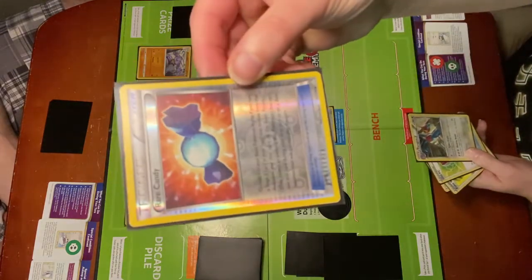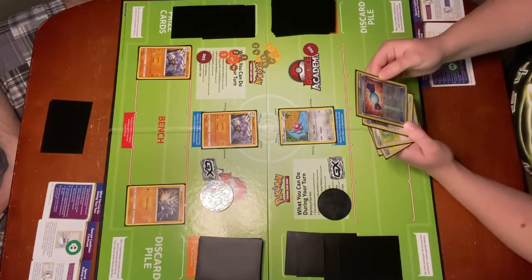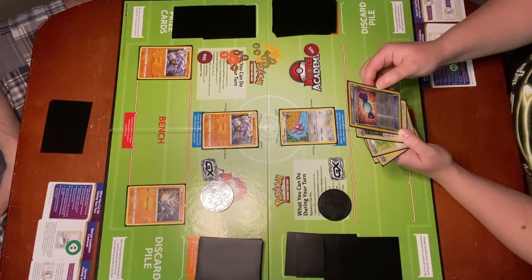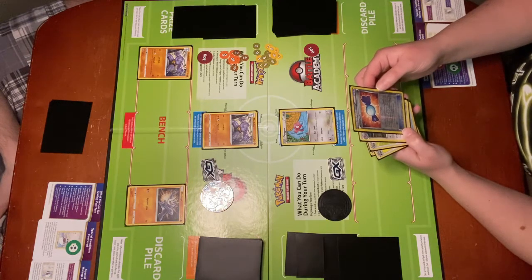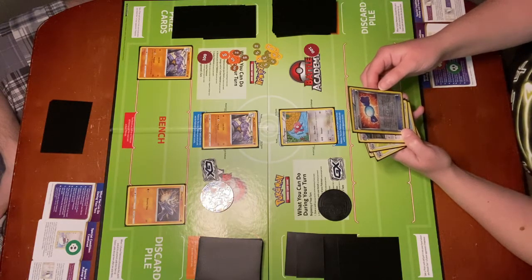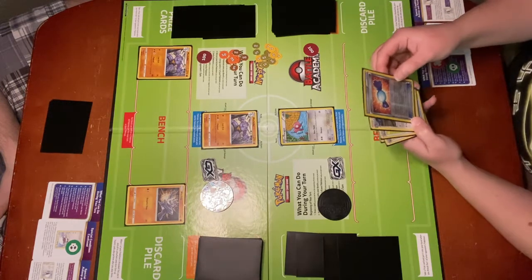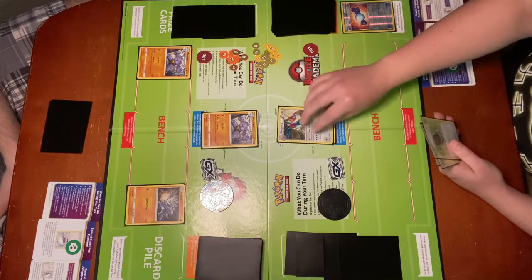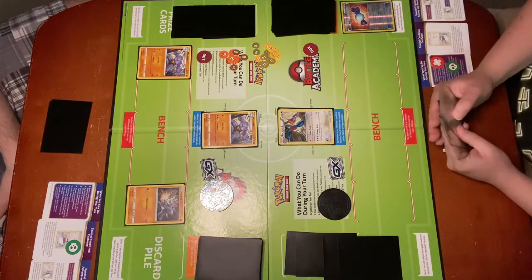However, I have a Trainer card in my hand called Rare Candy. It is an item. This card says: choose one of your basic Pokémon in play. If you have a Stage 2 card in your hand that evolves from that Pokémon, put that card on the basic Pokémon. This counts as evolving that Pokémon. You can't use this card during your first turn or on a basic Pokémon that was just put into play. So I'm going to use that to evolve straight to Porygon Z. Now I have a Stage 2 in my active spot, and that will end my turn.